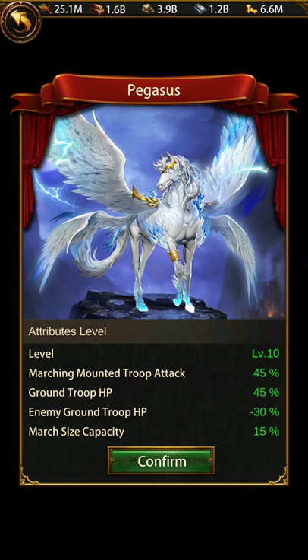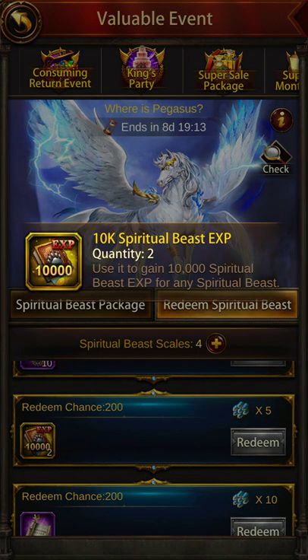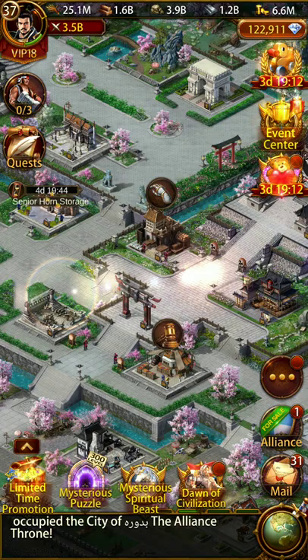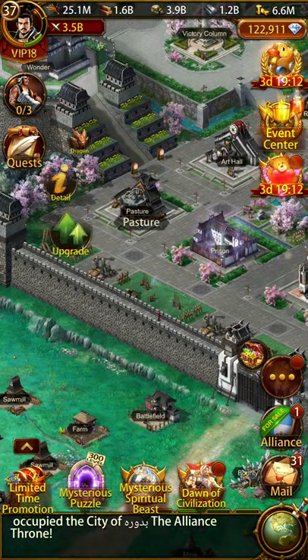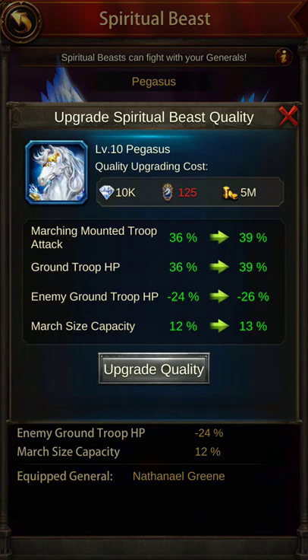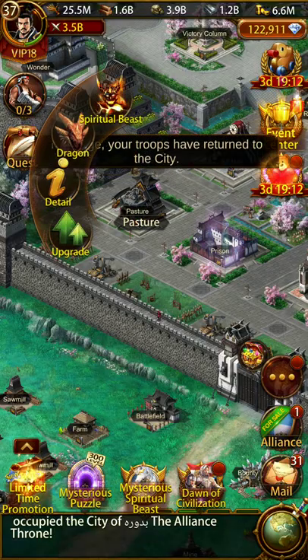When you unlock the spirit beast at level one it has only a nominal buff, but as you upgrade the level by feeding it spirit beast EXP you can increase its level. Like how we enhance generals, the spirit beast can also be smelted. Smelting is going to cost you these badges. Now let's understand the purpose of the spirit beast.